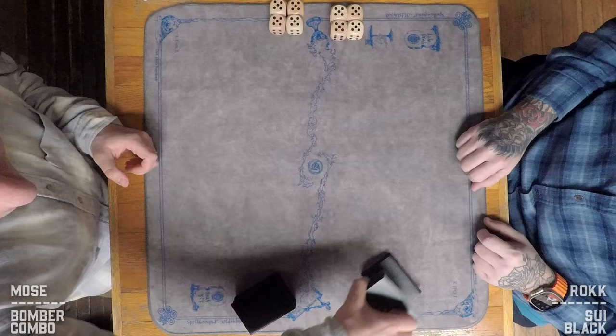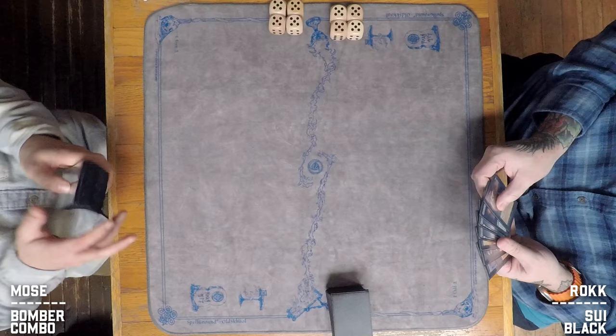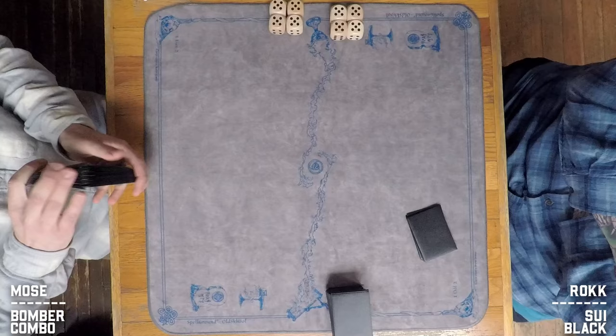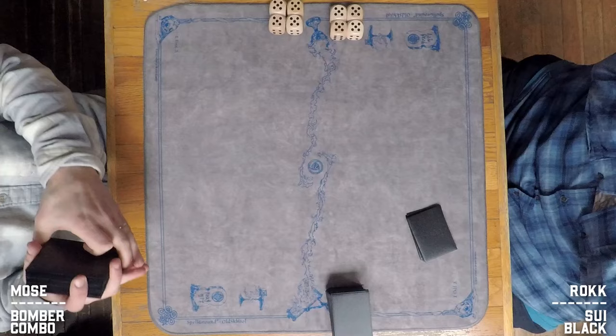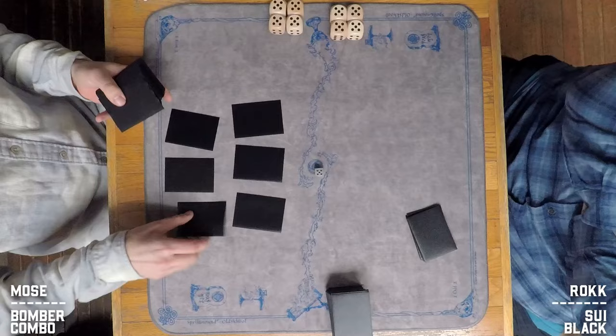Moze is on the left, Rock on the right. The Mog Bombers combo is going to be a little slower, and it looks like Moze is going to be mulliganing. We get a peek at his hand — a couple of swamps, a couple of creatures, maybe a Holy Strength. He's going to be looking for a better six. He does have some mana accelerants to power out big creatures earlier, which is essential — but it looks like he's going down to five.